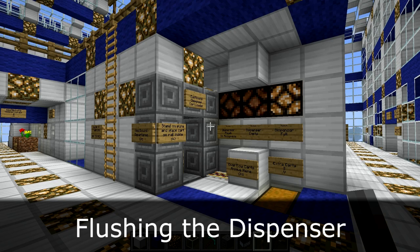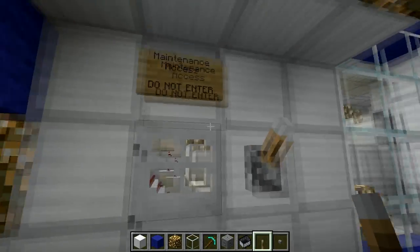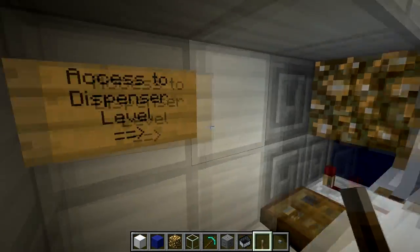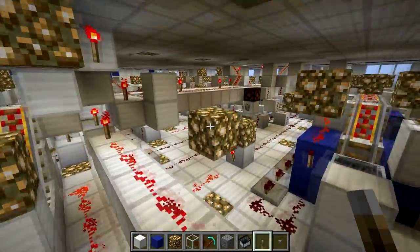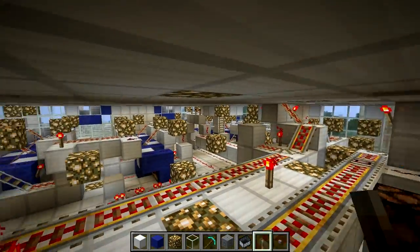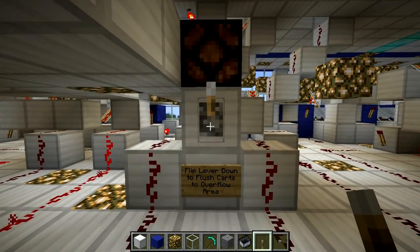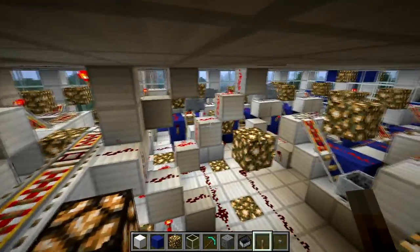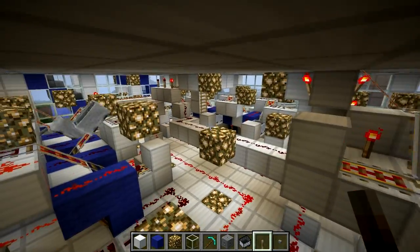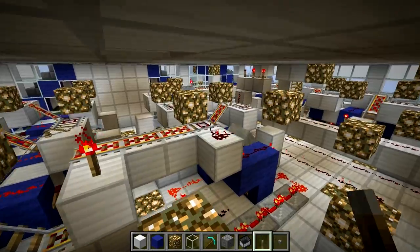The last piece of functionality is the flush dispenser mechanism. To reach it, go down to the dispenser level via the maintenance access behind the cart loader — there's a ladder providing easy access. Down here you can see the full dispenser holding all 26 carts, with another dispenser on the other side. The flush mechanism is simply this lever. Flipping it causes all carts to make their way out of the dispenser and divert to the overflow area. This is useful for troubleshooting problems in the dispenser or emptying it out entirely.